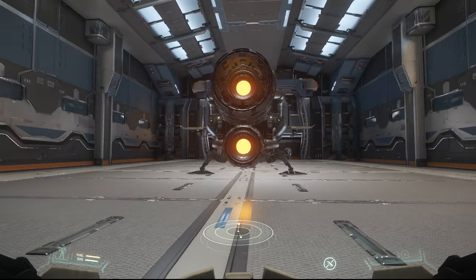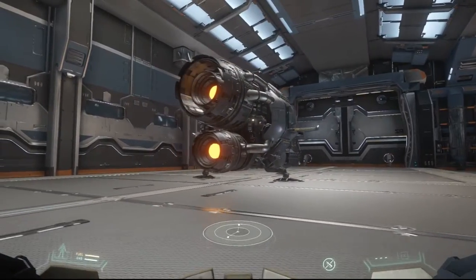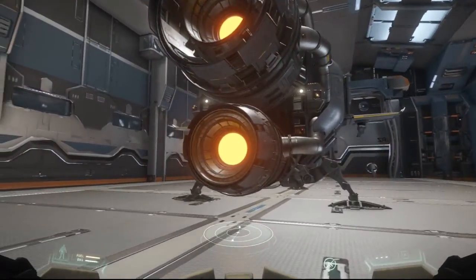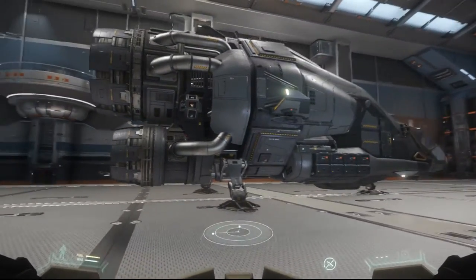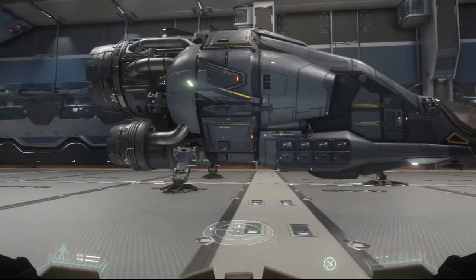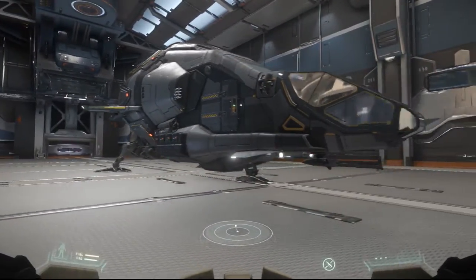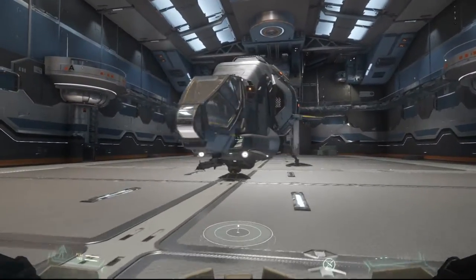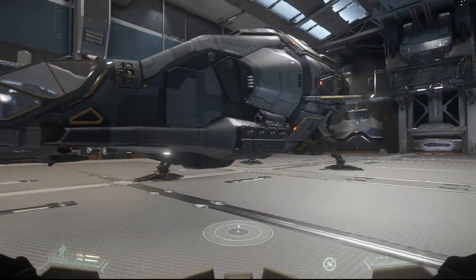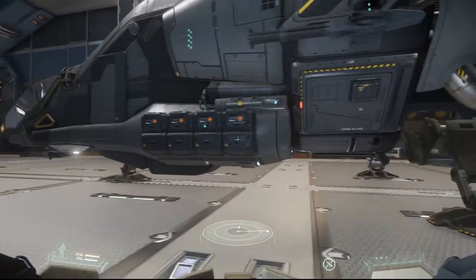Hello everyone and welcome to a brand new video. Today we're taking our first look at the Drake Herald, which is an awesome ship. I'm a really big fan of the Drake Interplanetary style and as you can see right here it looks amazing. I also covered the Caterpillar from Drake Interplanetary, which has basically the same kind of design guidelines — a very modular fashion.